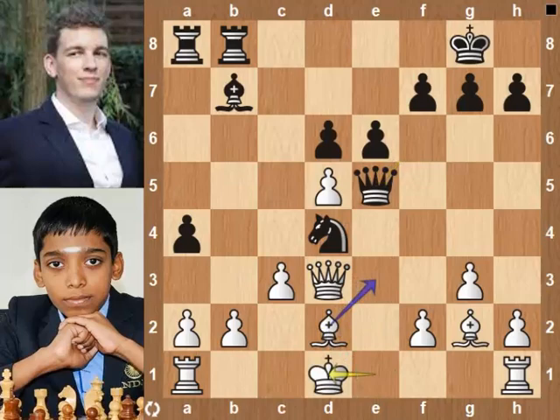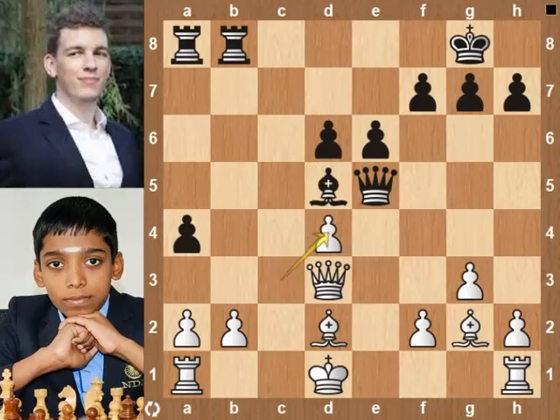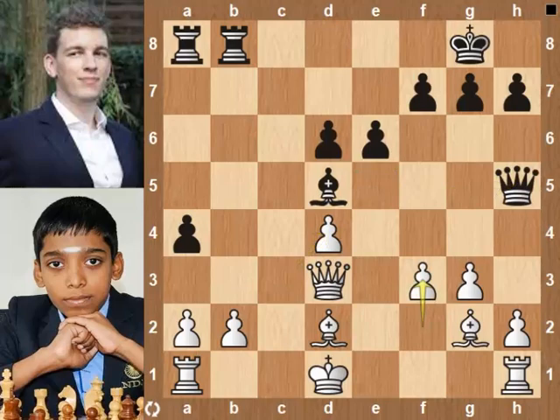Bishop e3. Bishop takes d5 pawn, slightly better. Queen h5 check. C pawn takes knight. a8, attacking the queen. Queen h5 check. f3, protects white's bishop at g2 and blocks the queen check. Praggnanandhaa has an extra bishop now.